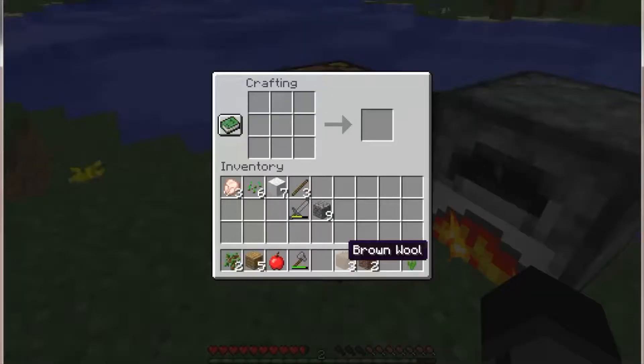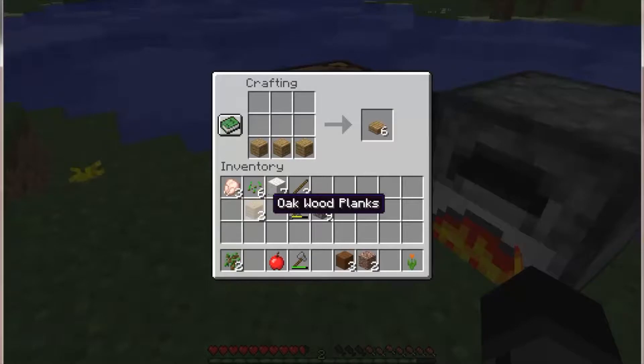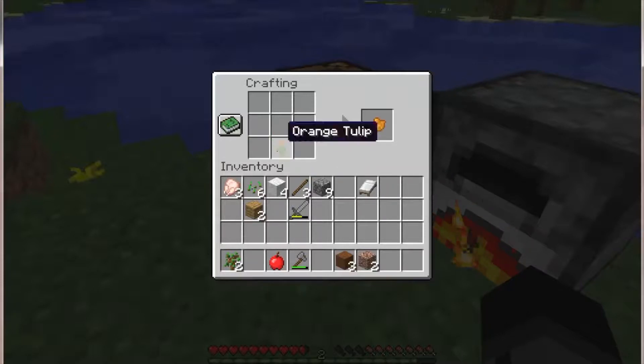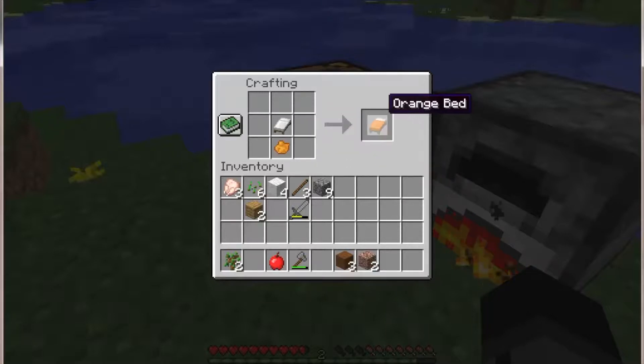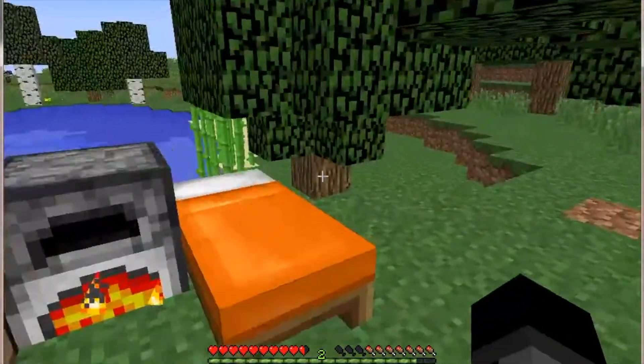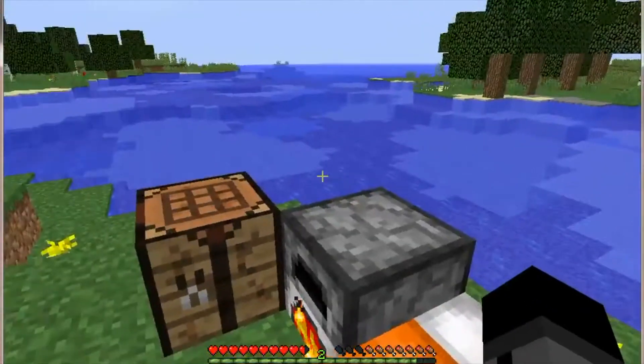Now I'm going to make a bed. Wait, wrong thing — can I do it right here? No I can't. Oh wait, I have to make dye first. Put this in here and that in there. I made an orange bed! Yay, orange!